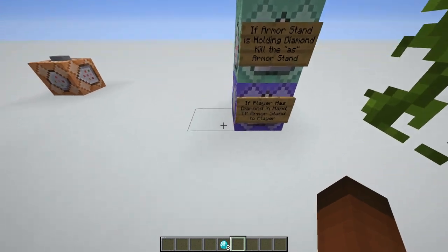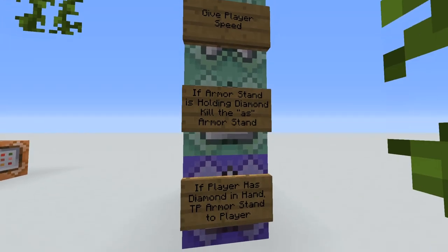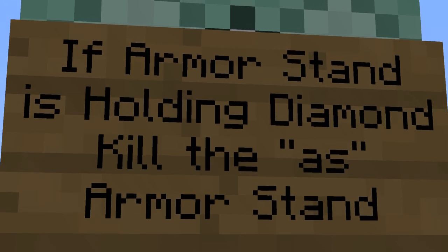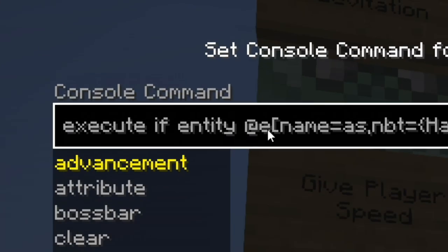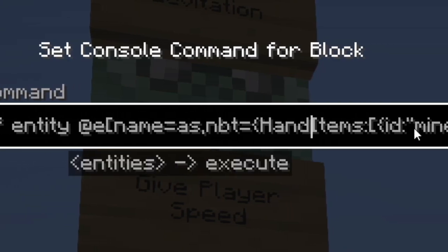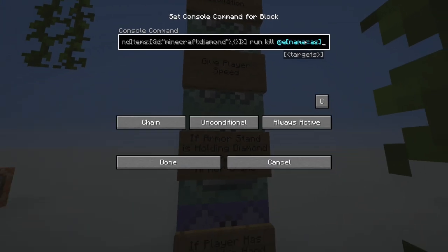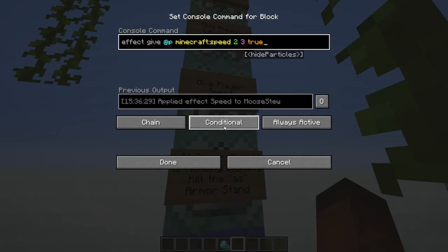If that's all good, the next command in the chain checks if the armor stand is holding a diamond - if so, we kill the armor stand entity. We execute: if the entity named as is holding in their hand a minecraft:diamond, then we run a kill command. The reason we kill it is just to get rid of that diamond it's holding, since you can't clear the inventory of an armor stand.